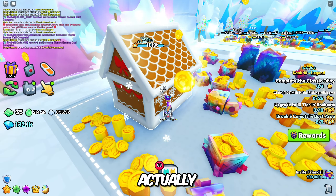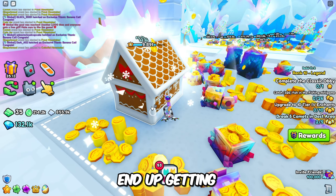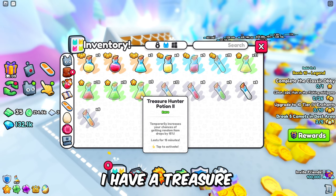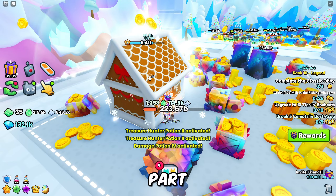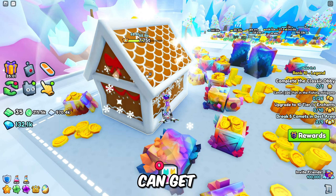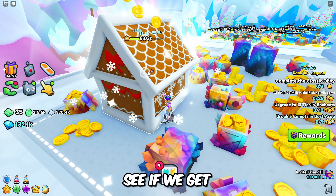Let's see if we actually get one from this and get lucky enough to end up getting some really good presents. Let me make sure I have a treasure potion on, because that's the most important part. You're going to want to make sure you have as much treasure stuff as you can get. So let's break this gingerbread house open and see if we get lucky.